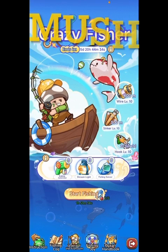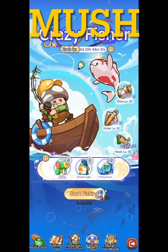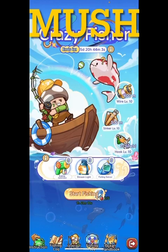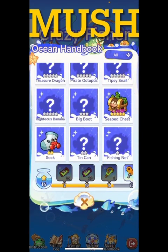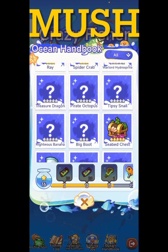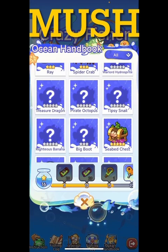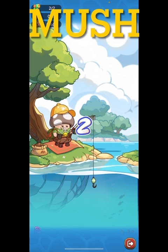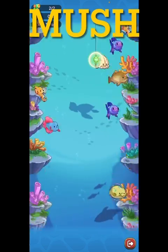Hey everyone, welcome back to Legend of Mushroom with Genghis. Let's go fishing! So the second half of the event lets you fish. You've got these things: a hook on the right, a sinker which makes you go deep faster, and the wire alignment which lets you go deeper — otherwise it would cap at 300 meters, but I've got it to max level at 600.